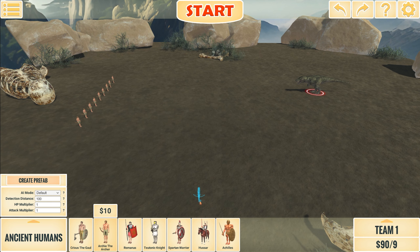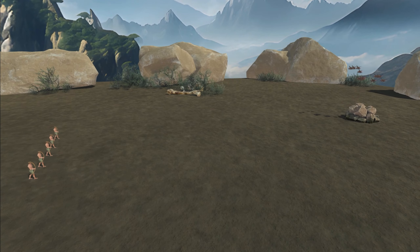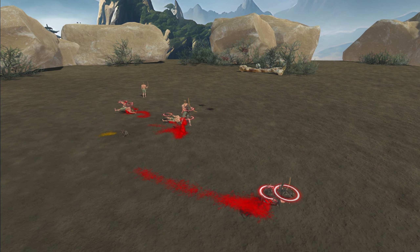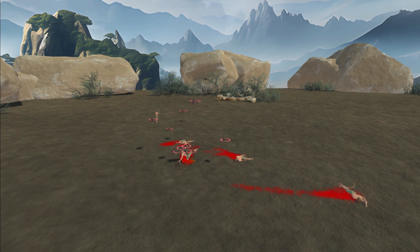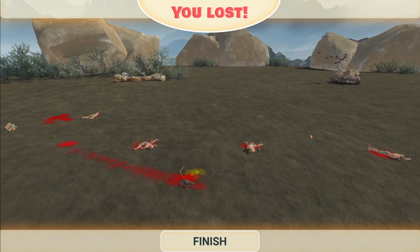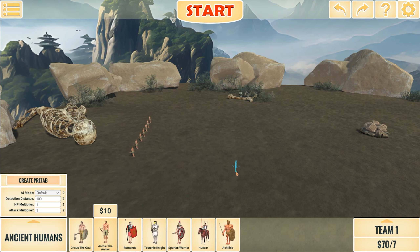Next it's archers versus swarm bugs. I think there are six bugs in one nest — let's try this. Oh wow, it's way more than six. Swarm bugs win — they only managed to kill one. Five archers killed one of the bugs. We'll add two more because it was a very dominating victory.